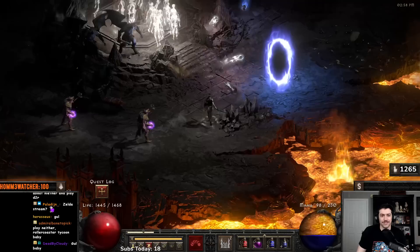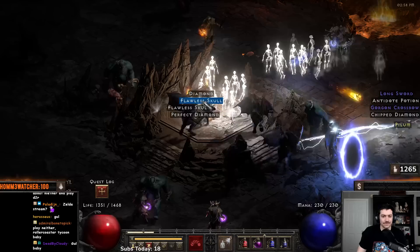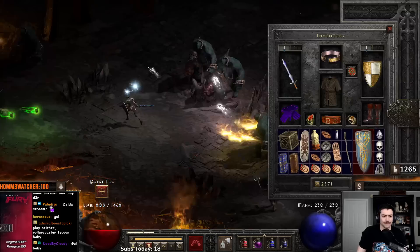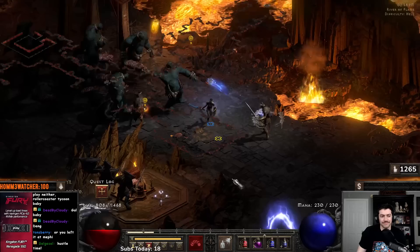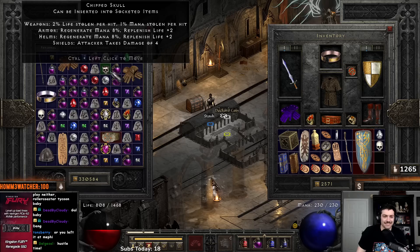We got a Ko rune from the Hellforge. Ko rune is a terrible rune to get, but if we can get ourselves a Shael rune we can make Hustle. I need an El rune... wait, I think I did find it — oh wait, it needs an El rune and I threw an El rune on the ground earlier.